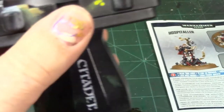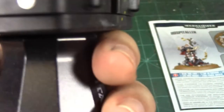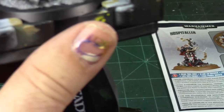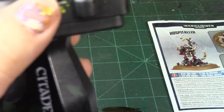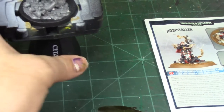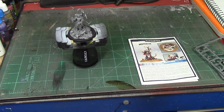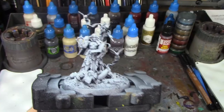I had seriously given some consideration to doing the base as one stage and the Hospitaller as another because there's just so much going on. But I was afraid if I stuck her to the Red Grass Games handle she might fall over and damage her, so I did the whole thing in one setting. I'm going to texture the base up a little bit, let her sit overnight, and then primer in the morning.